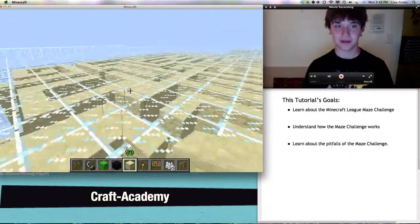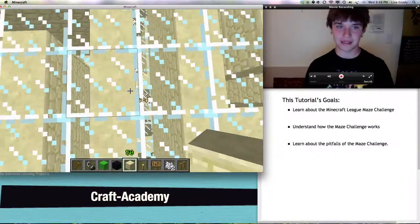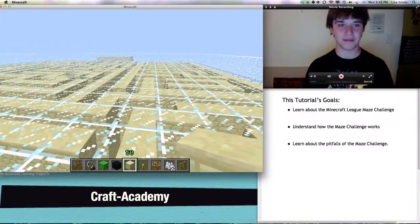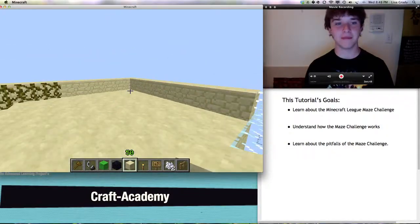The top observer helps the person on the top maze get through. And of course I'm not going to show you this, because that would be giving you the answers — that would make it very fun.